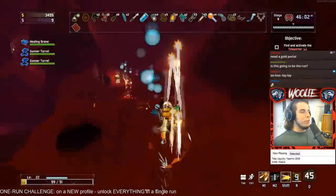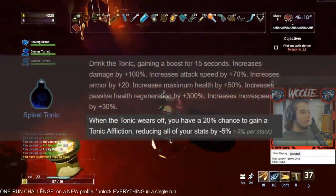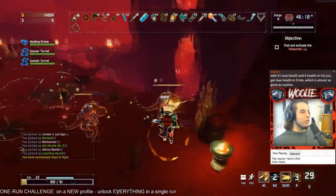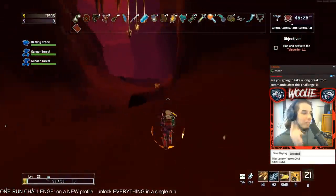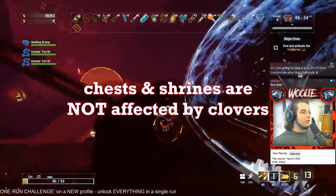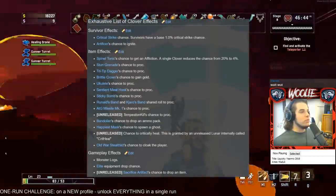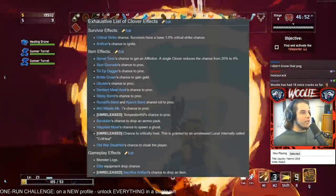If the effect is negative, like the chance to gain an affliction from Spinal Tonic, if you do get an affliction, the clover will reroll the chance in hopes of you not getting the affliction. You get one additional roll per clover you have. However, things such as chest spawns, loot from chests, and shrine of chance results are not affected by the clover, nor are the teddy bears.